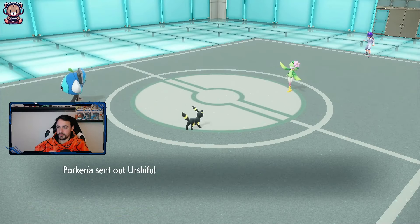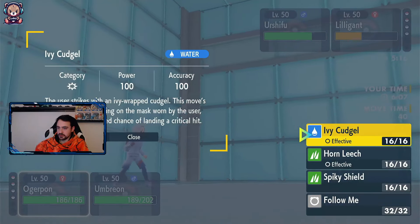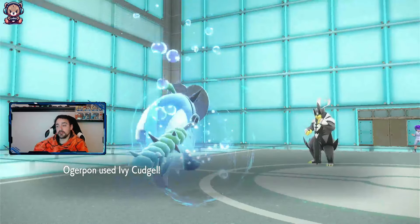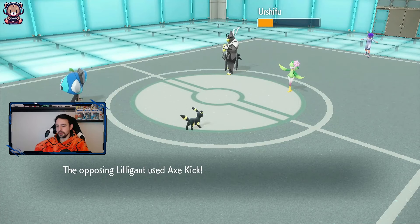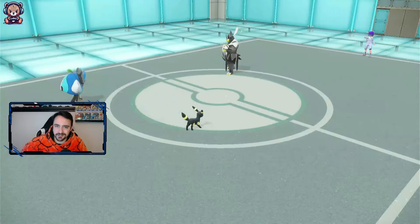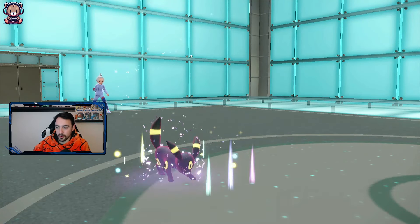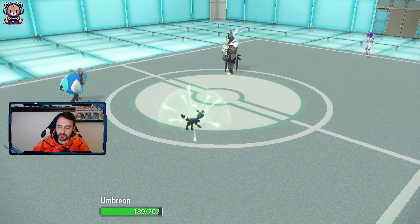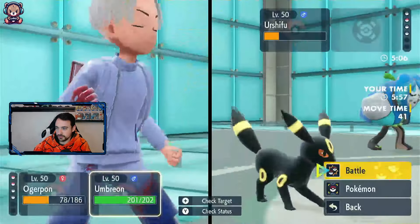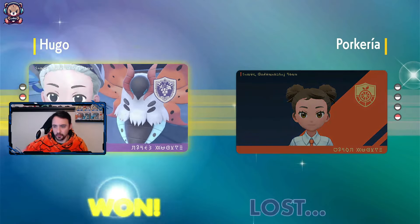Urshifu is a priority, although Lilligant is going to be hard to deal with. Let's go Ivy Cudgel. Let's go Wish actually - let's get the Wish out. I'm first - even better. It's a bulky Urshifu, and I avoided - perfect. I have no way of saying that we won this on skill. That was pure luck if we win this. We know we're quicker than the Urshifu, so it will die, unless it somehow decides to Detect. But I can't believe he missed that. Ivy Cudgel - I'm not risking it, I'm on Foul Play. No way saying that was skill - that was just pure luck.